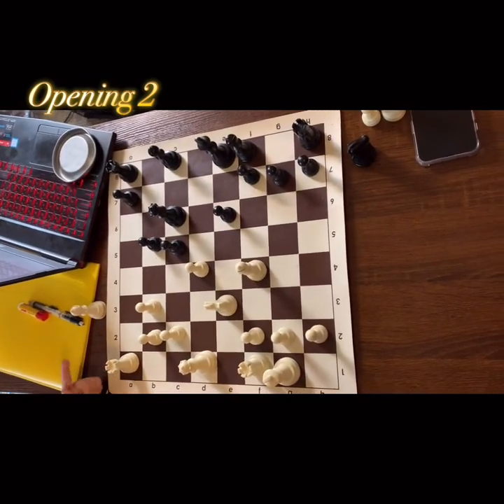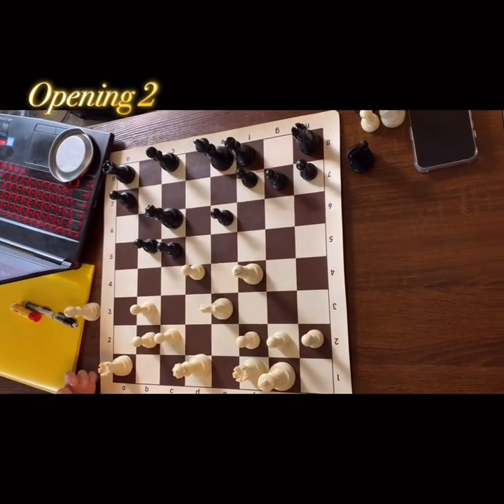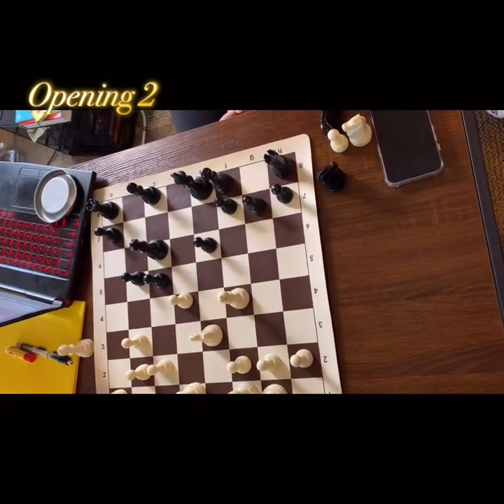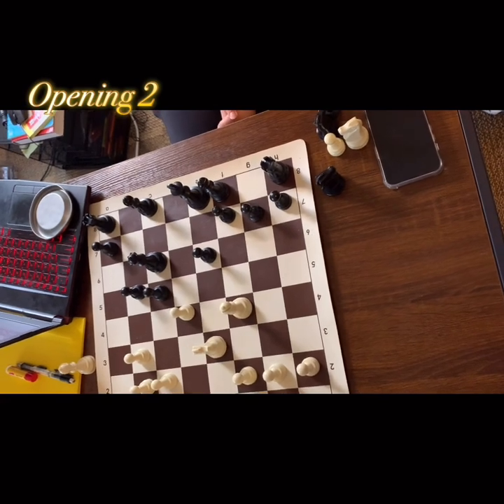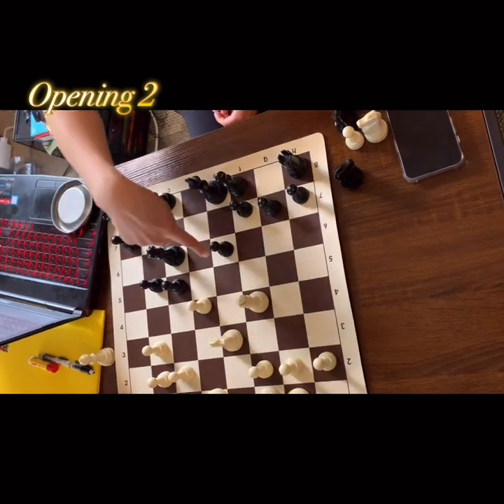Black has more material than White does. Why? Because — how many tempos? Let's count the material: one, two, three, four, five, six, seven.